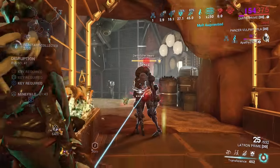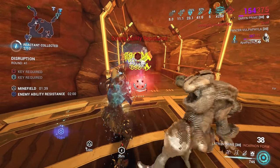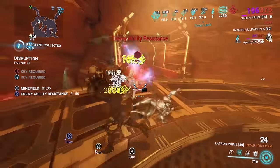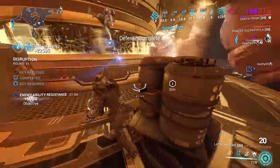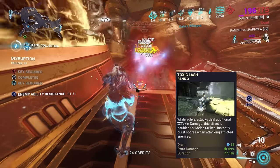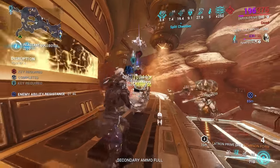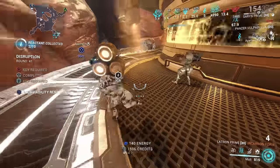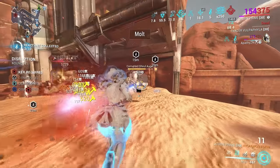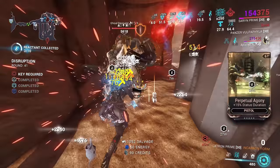The last build is a high actions-per-minute, aggressive Saryn Toxic Lash build. Saryn and this incarnon Latron were made for each other because Toxic Lash doesn't actually add a toxin element to the weapon — it creates an extra instance of toxic damage whenever you deal damage with your weapon. So we don't need to put any elements on the weapon, which gives us a really fast AoE armor strip from puncture procs, making the toxic damage from Toxic Lash even more potent.